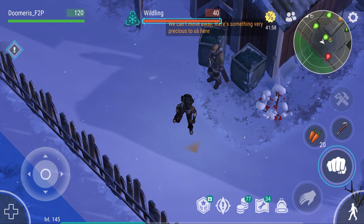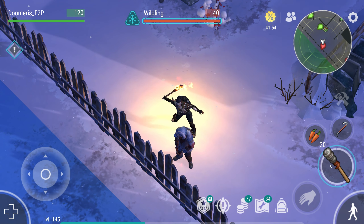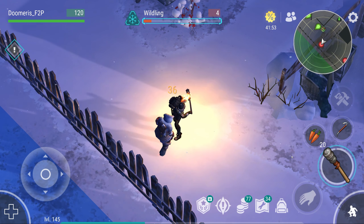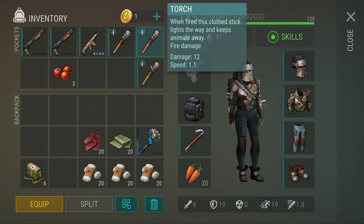Basically, in this new area we have a temporary event that will last for about 11 more days. I'm doing this kind of late, so that's why it's 11 days — normally this should last 15 days. I brought myself some torches so we can deal with these ice zombies.